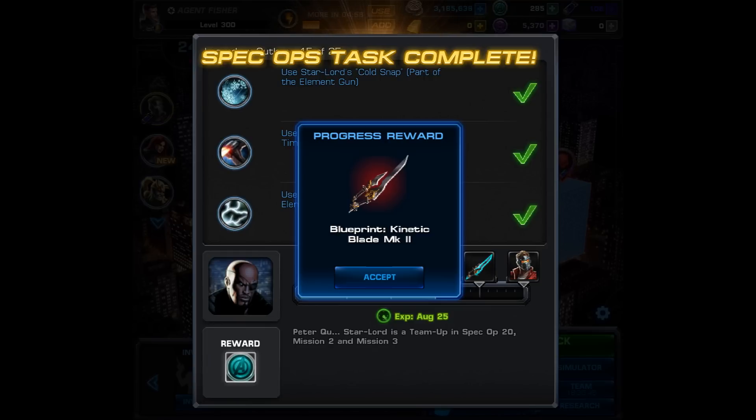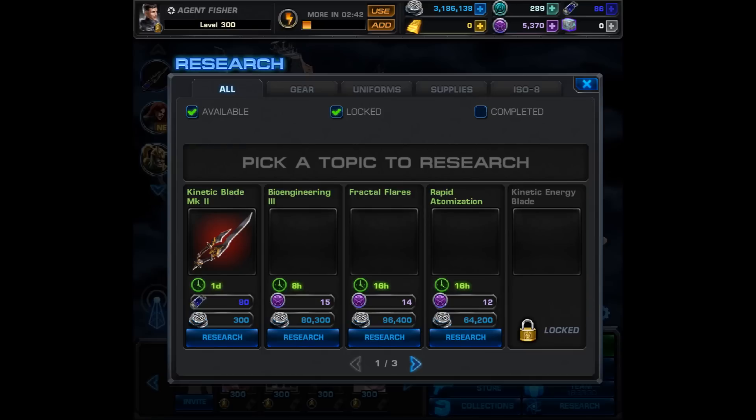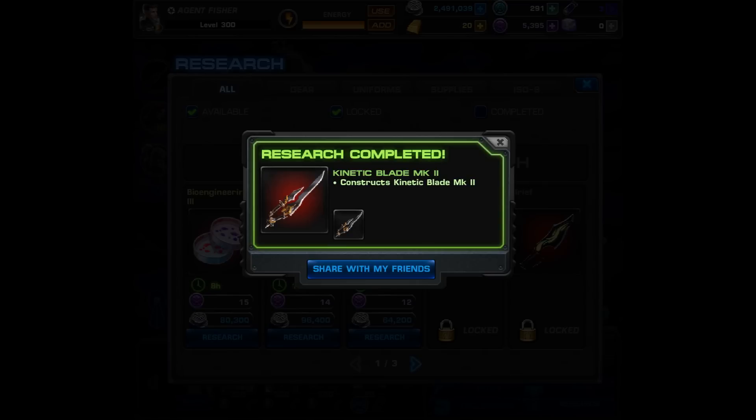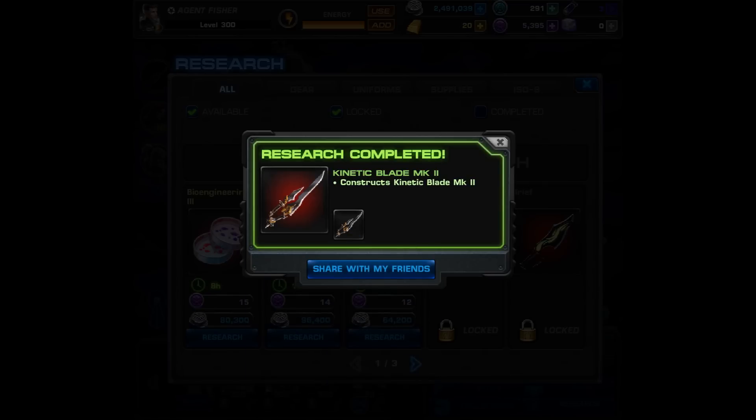That's going to bring us to yet another research, so let's check out task number 16: Kinetic Re-Engineering. We'll have to go to the lab and create the Kinetic Blade Mark II. It looks like one full day and 80 Unstable ISO-8. We barely had enough to start this one, but what matters is we could. 24 hours later, we have the Kinetic Blade Mark II — we complete the task and we get 100 experience.